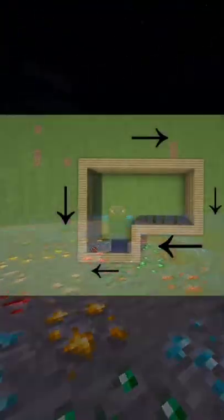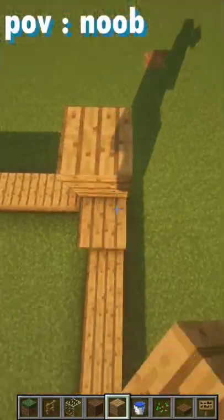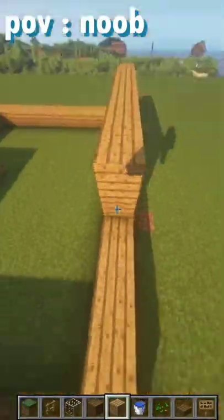Let's make a starter house in Minecraft. First, make the shape shown in the picture, make it three blocks high, and floor it with spruce wood.